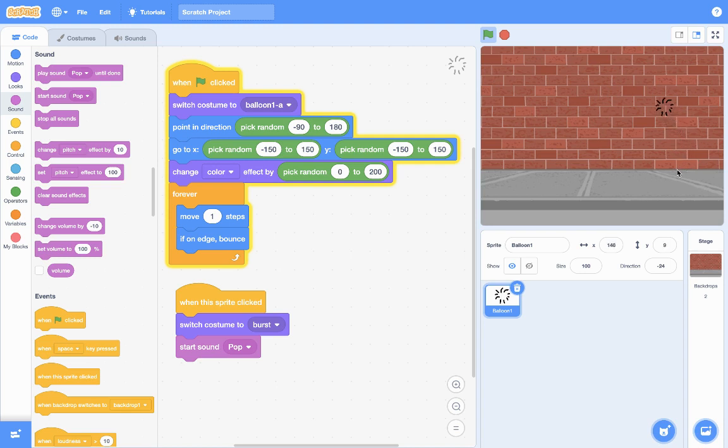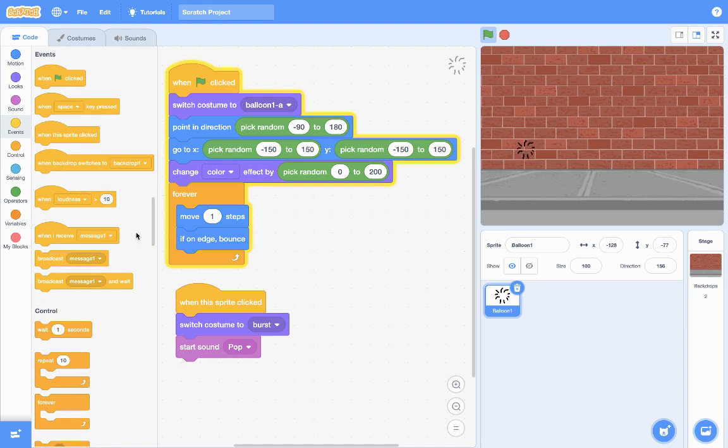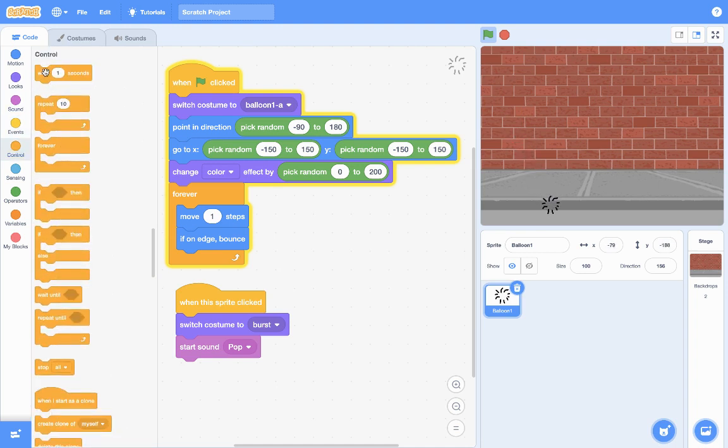We need to improve the code so that when the balloon is clicked it shows the Burst costume for a short time and is then hidden. Right now we can still see the burst floating around — that should not happen. So go to Control and add a Wait block — Wait 0.3 seconds — and after that we want it to Hide.